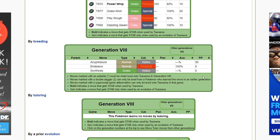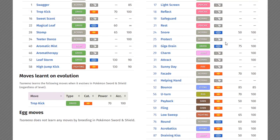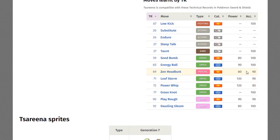So if you want to do Endeavor shenanigans — like running a Focus Sash — you can set your opponent to 1 HP when they come in. And if it's a doubles battle, your side can still use priority moves freely; it's only your opponent's priority that's blocked. That's the trick with Endeavor. Finally, Synthesis is a recovery egg move — useful if you want a healing option.